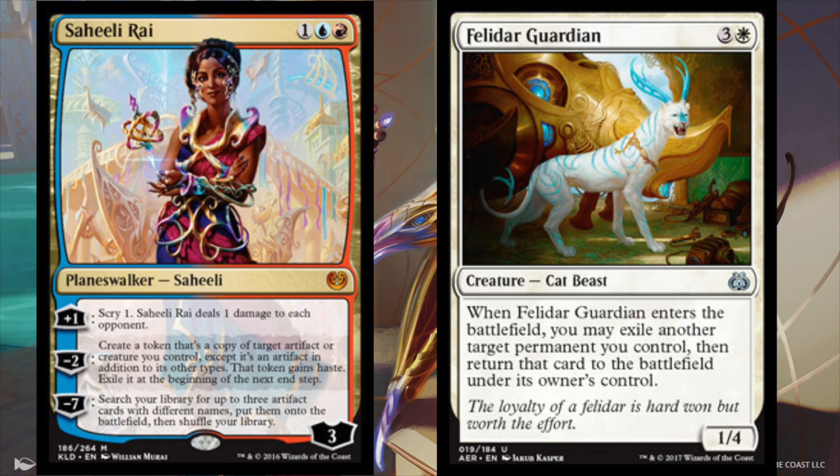So then you have another guardian, which will blink Saheeli Rai — exile her, then put her back on the battlefield. Which means she starts with fresh counters again, hence allowing her to minus 2, creating another one of these guardians, until you have an infinite amount of haste 1/4s. You could have as many as you wanted, and they all have haste.